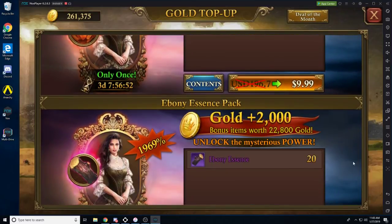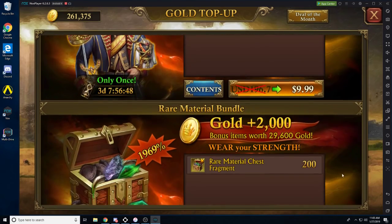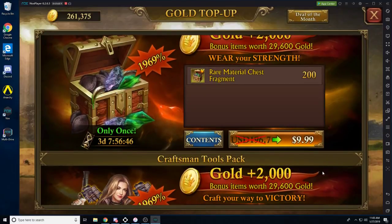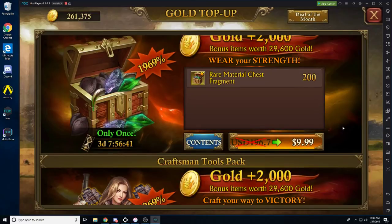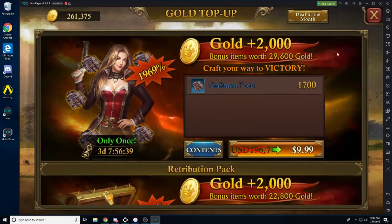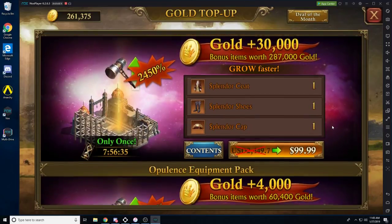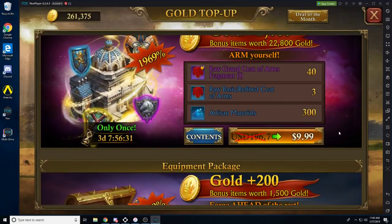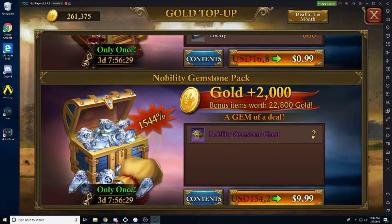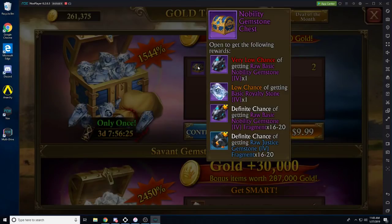Wow, all these things that I've never seen before. That just shows you what happens when you stop playing this game. 200 fragments for $10 — that is insanely cheap. 1,700 craftsman tools, two retribution equipment chests. This game has gotten so much cheaper recently, which is not even funny.